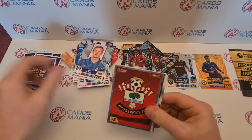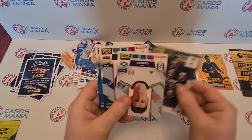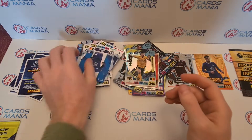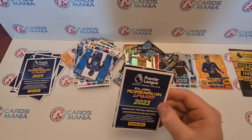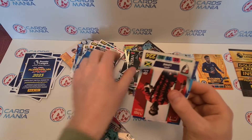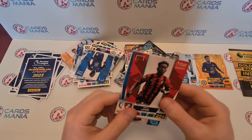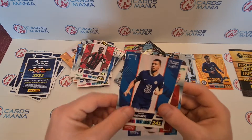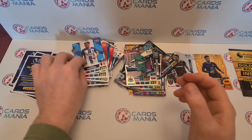We've got the Southampton badge, Dindonka, and just a few extra commons. And our last pack before we open up the Golden Ballers pack: we've got Titan, Mendy, Dubravka, Jamal Lowe, Matteo, Brennan Johnson, and Trussard.